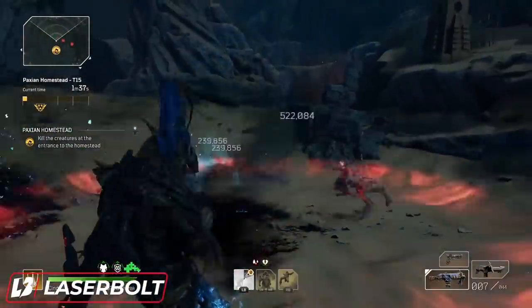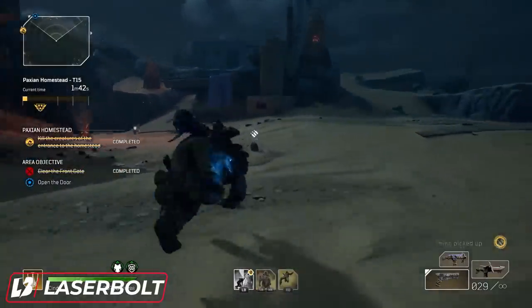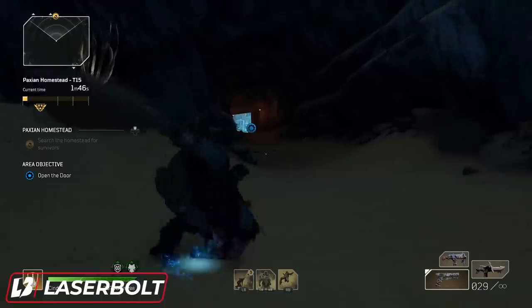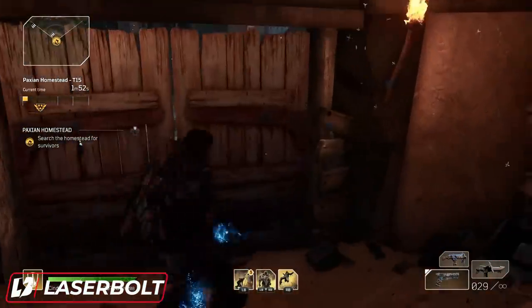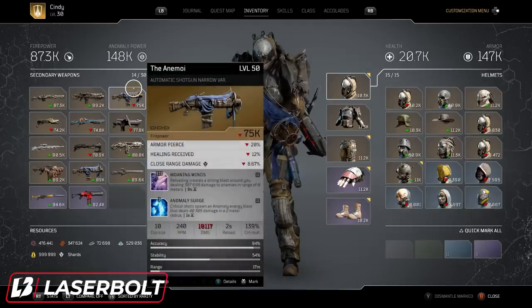For expeditions, the main one we're looking for is the Passion Homestead. This expedition has a really high probability of getting a shotgun. Let me show you my inventory — this is from doing runs on just this particular area.